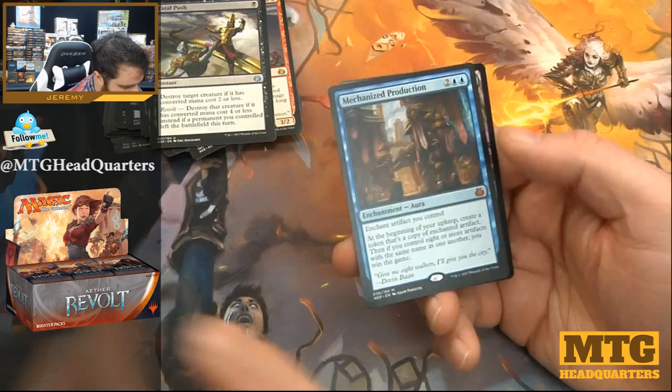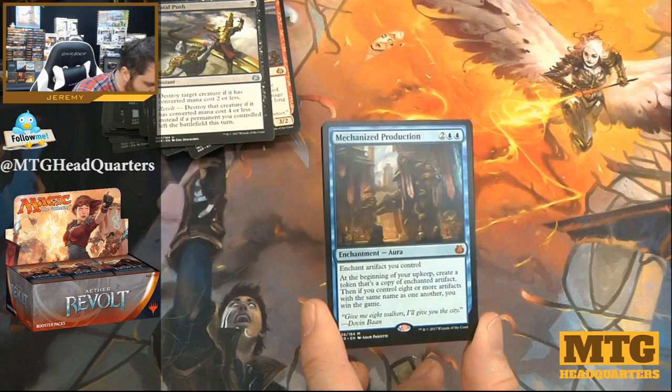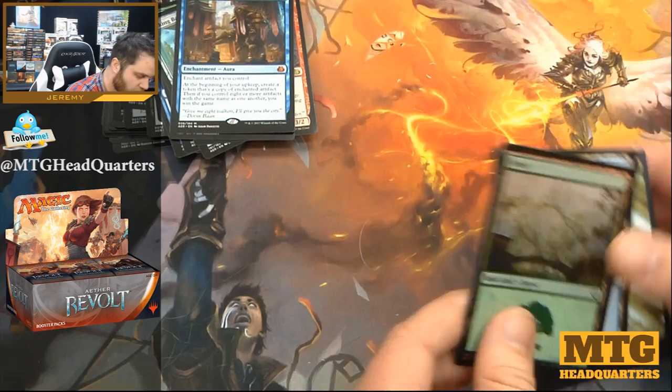Untethered Express, Gifted Aetherborn, Fatal Push, and a mythic — Mechanized Production! Four mana, enchant artifact you control. At the beginning of your upkeep, create a token that's a copy of the enchanted artifact. Then if you control eight or more artifacts with the same name as another, you win the game. Put it on a servo token late game — it's pretty busted.